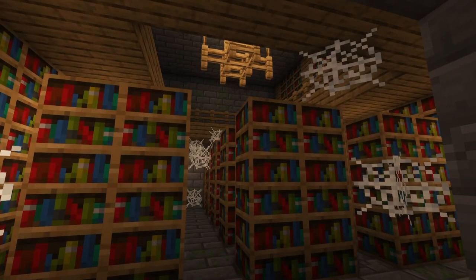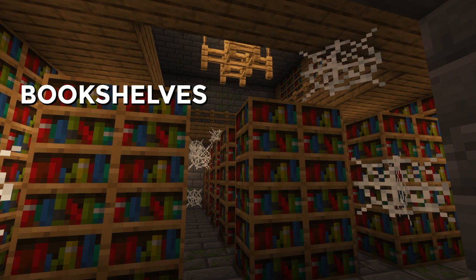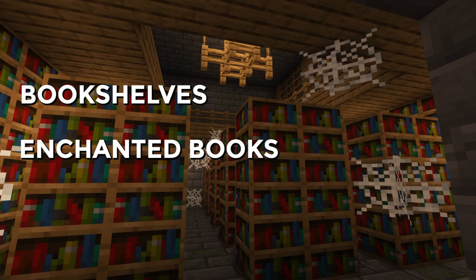In the stronghold you want to find at least one of the two libraries, since it contains bookshelves needed to enchant your items later, books with possible good enchantments already on them, and paper — the second item you need to craft rockets. Then obviously the portal room to enter the end.